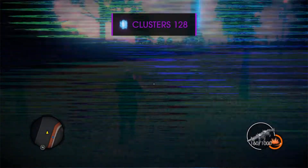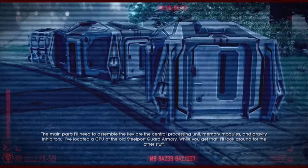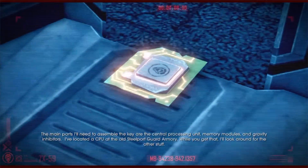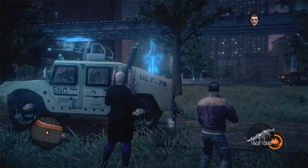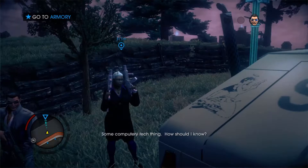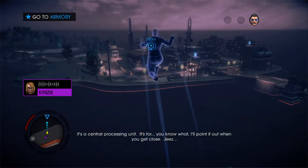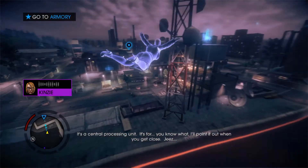128 clusters. Damn, that's too many. The main parts I'll need to assemble the key are the central processing unit, memory modules, and gravity inhibitors. I've located a CPU at the old Steelport Guard Armory. While you get that, I'll look around for the other stuff. Alright, Mackenzie, I get it — go do a fetch quest for me. Might help to know what this processor looks like. Some computer-y tech thing. How should I know? It's a central processing unit. I'll point it out when you get close. Good call. Works for me.